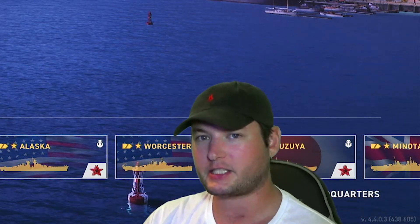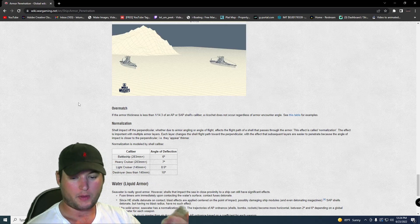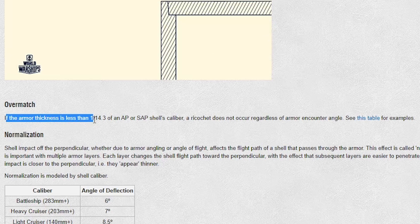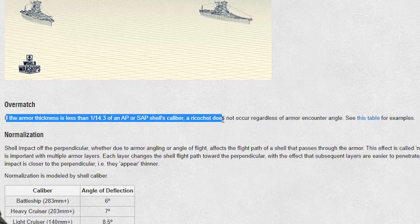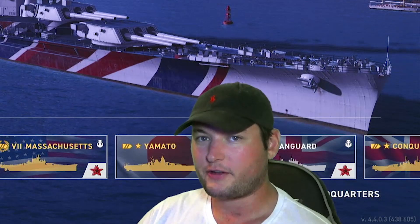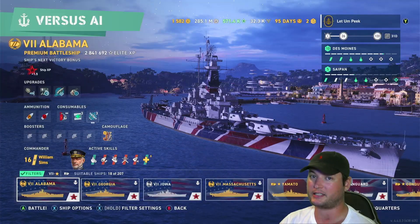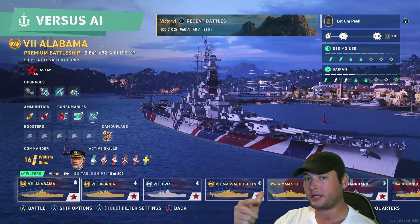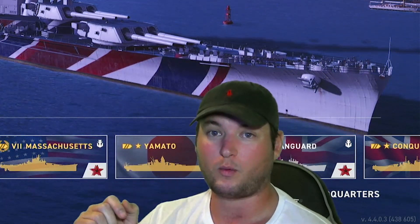You might be wondering about cruisers — they don't have the best pen but they've got good pen. Baltimore has really good pen; Americans get better penetration angles. But what about something that overmatches? Back to the wiki: by definition, if the armor thickness is less than 1/14.3 of an AP or SAP shell's caliber, a ricochet does not occur regardless of angle. Have you ever shot at a destroyer in a battleship with AP loaded? You didn't ricochet because you overmatched that destroyer's armor regardless of angle.